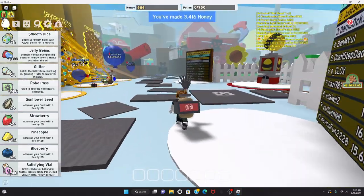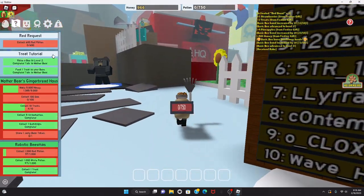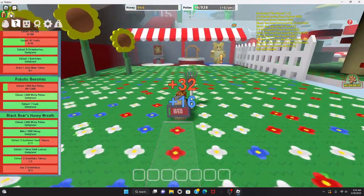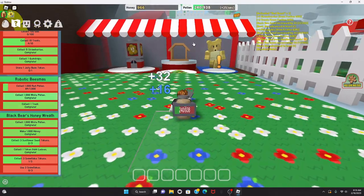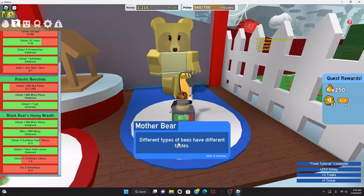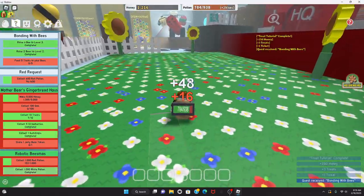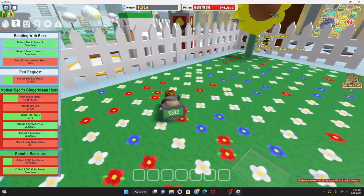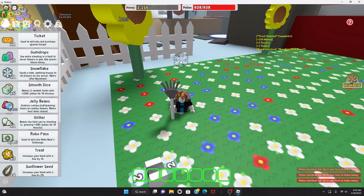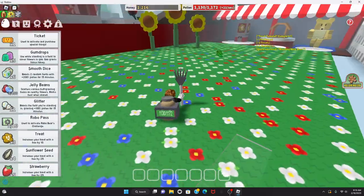I'm still a noob though, sadly. Gotta go talk to Mother Bear for this quest — still got 10 minutes and 50 seconds on the sunflower field boost, so gotta take advantage of that still. Next quest: feed five treats to your bees. Oh, a leaf — but my backpack's full. I can use a snowflake and that'll give me more backpack space. Yep, there we go — but the leaf disappeared.